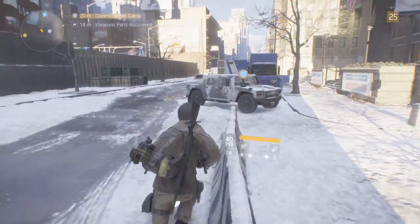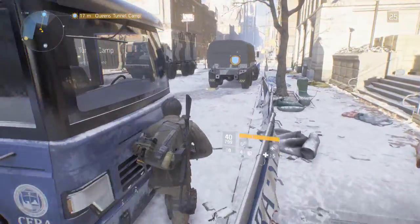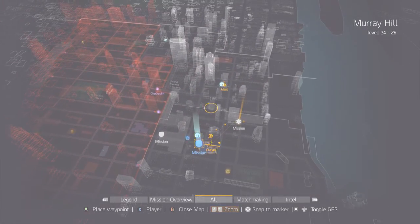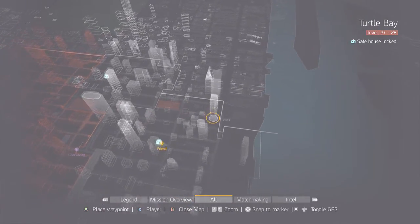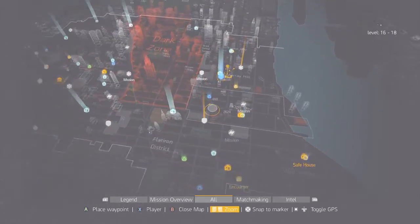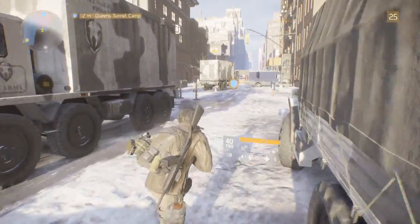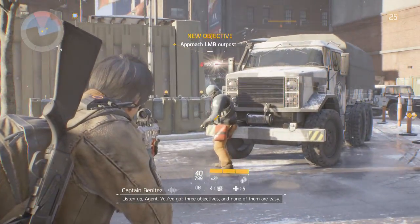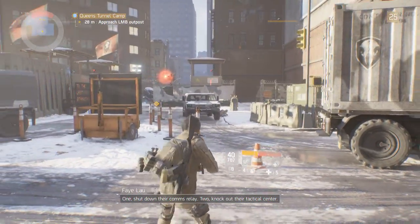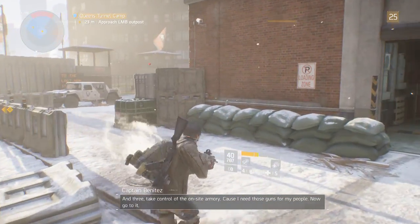All right, let's get this done. It looks like we got about three more missions to do — this one, then the level 26 one and the level 27 one. I see two missions on the map, and I assume maybe a new one will pop up — be the final mission or something. We've got three objectives: one, shut down their comms relay; two, knock out their tactical center; and three, take control of the on-site armory because I need those guns for my people.